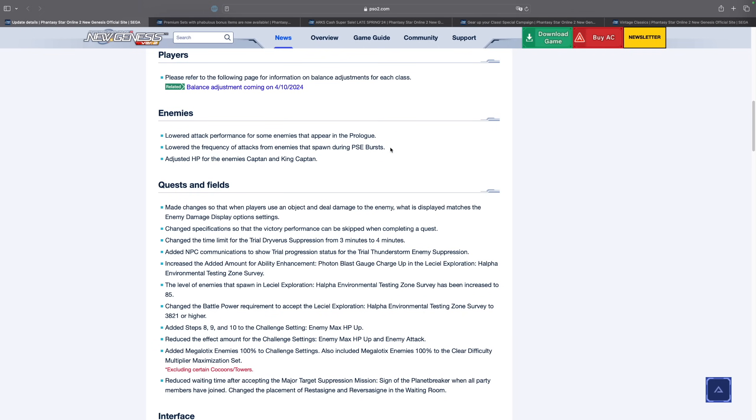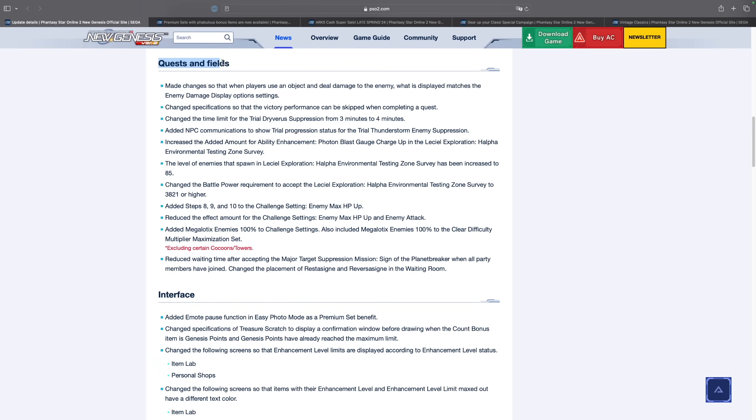When you're PSE bursting for hours on end your brain kind of melts, you go into autopilot, and when you get knocked down you lose a lot of valuable time and don't farm at peak efficiency. So it's nice that they're reducing attacks from enemies. They've also adjusted the HP for enemies of the Captain and King Captain — I don't know if it's a buff or nerf, but most of the time when I fight these guys they just explode anyway.